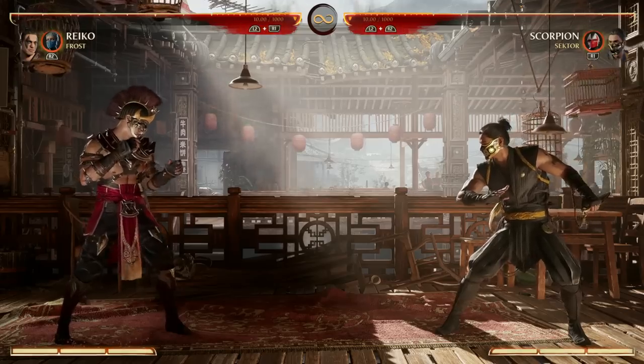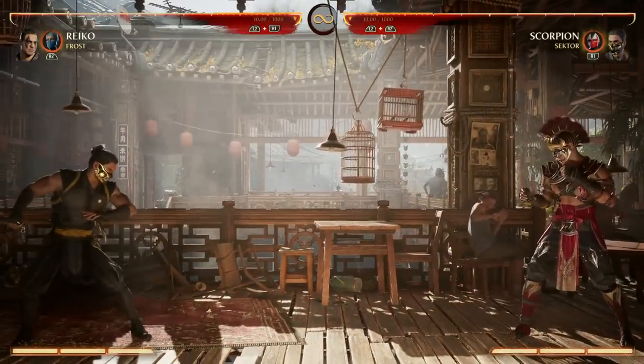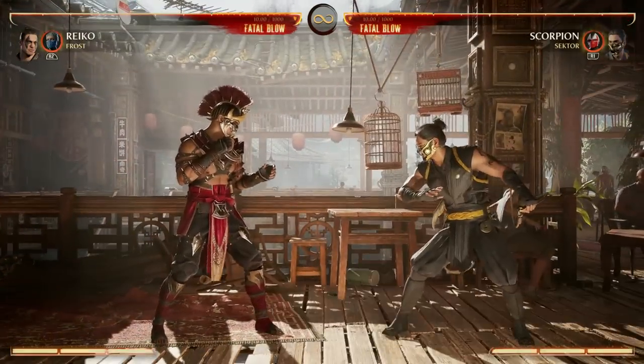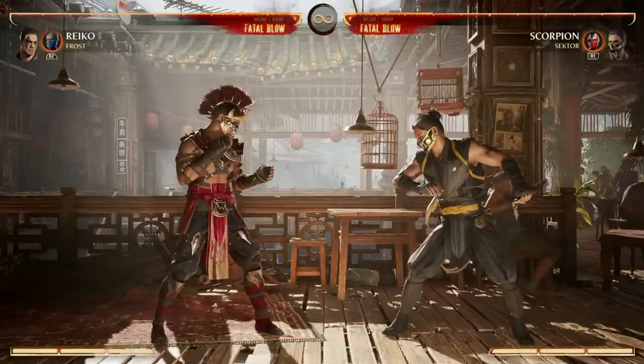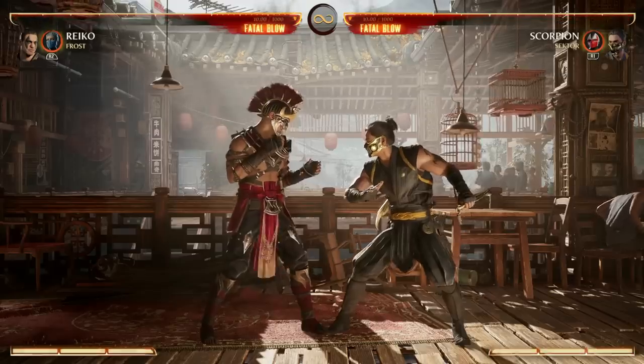A quick side note about the Back Forward 3 slide: during the slide you can hold Up or Back, and that changes the property to a knee hit that pops up for a combo extension without using any meter. It's great to use inside combos, though it takes a second to get used to holding Up or Back during the slide.